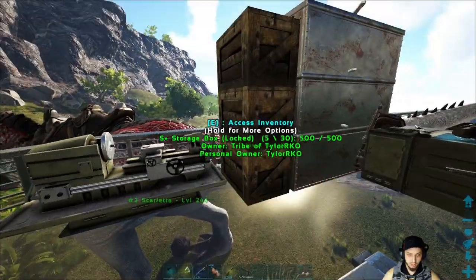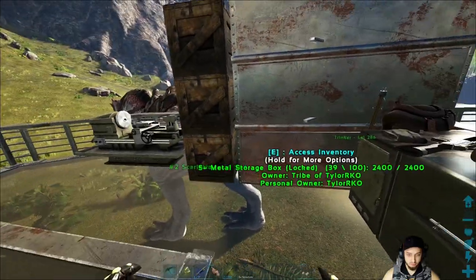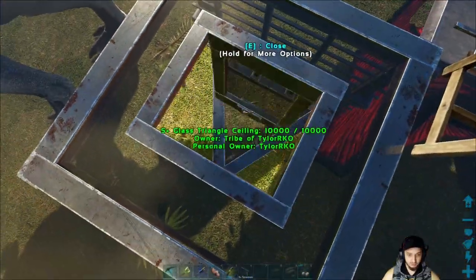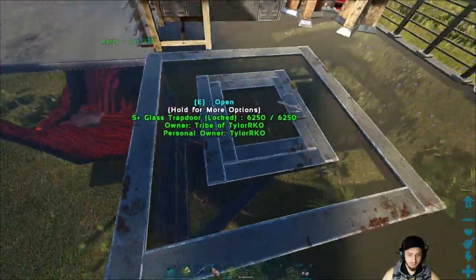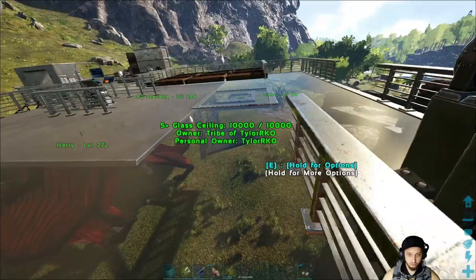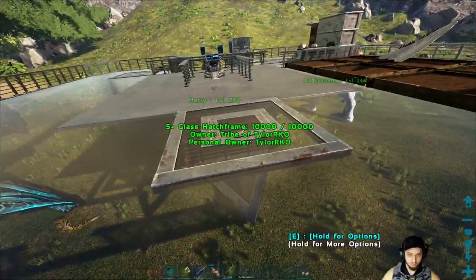These chests are nice because they stack and go next to each other. Originally I had like a two by three set up and just trying to get them lined up was a pain. We got these little hatch drop downs — I'm going to put turrets here or maybe some Plant Species X to help protect the Quetzal. We got a generator back here and there are two more turret platforms.